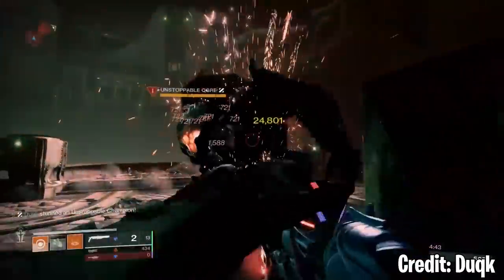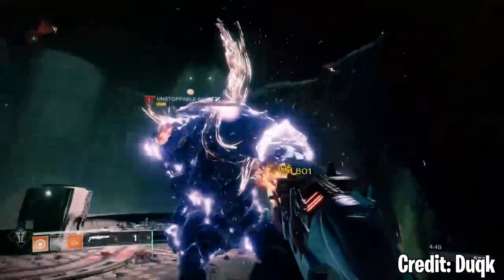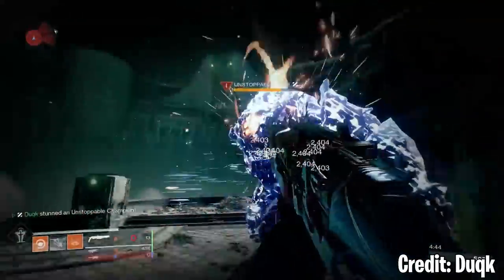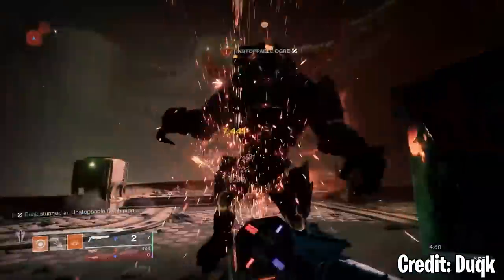Moving on to shotguns, we have the new exotic Conditional Finality — the new raid exotic from Root of Nightmares. It drops from the end boss, and the chances of it dropping are super, super low. If you want to increase your chances, you'll need to complete triumphs for the Root of Nightmares raid to boost the drop rate. Good luck with that one.